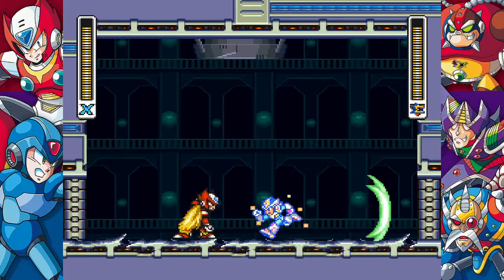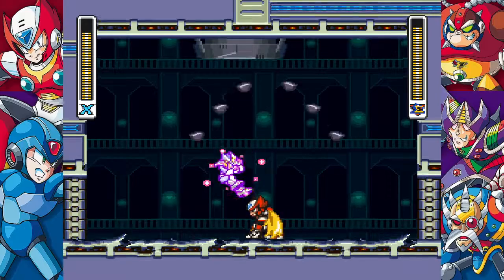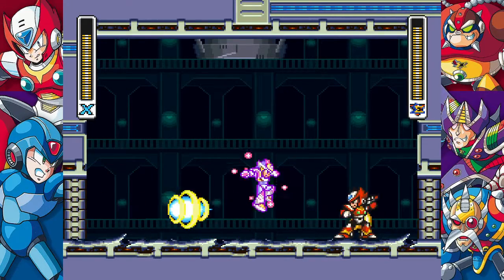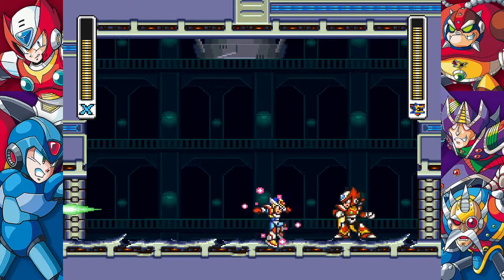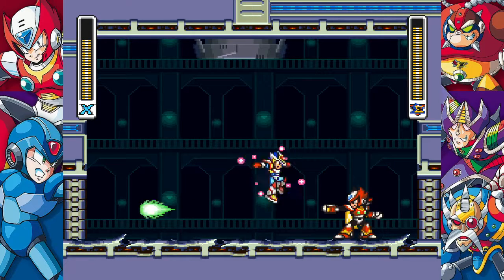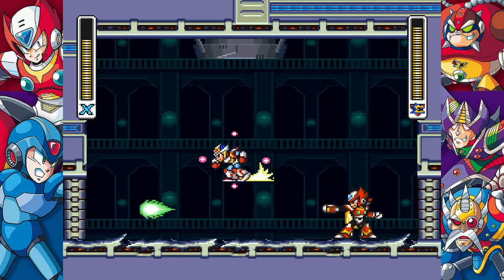Best boss fight in the game. There's a reason this Zero theme is the one that keeps getting remixed. Zero's weakness is the Speed Burner. You can easily just keep shooting him and win the fight, but I don't want to do that, because this is the best fight in the game.